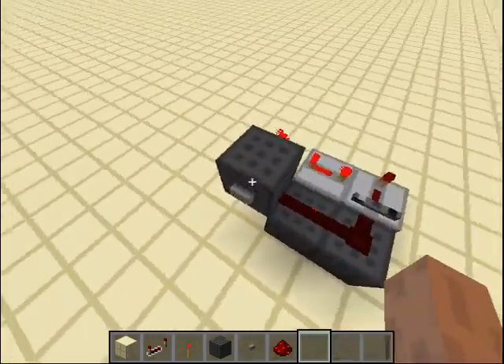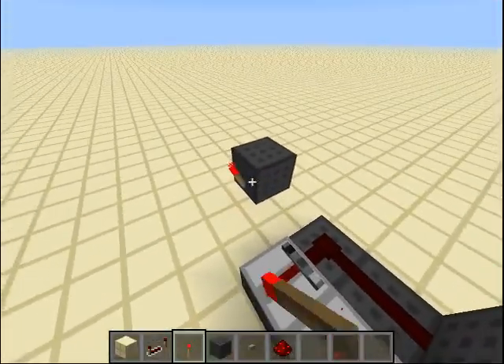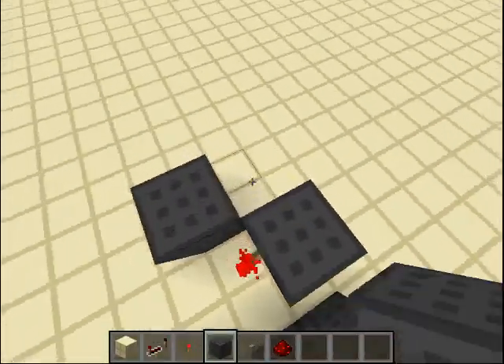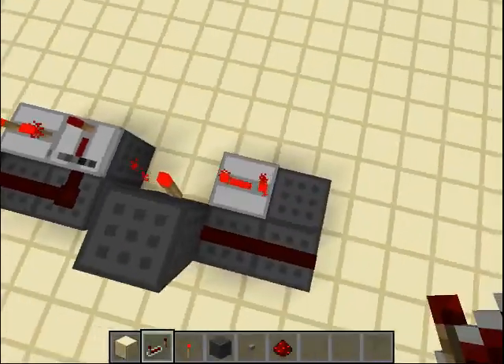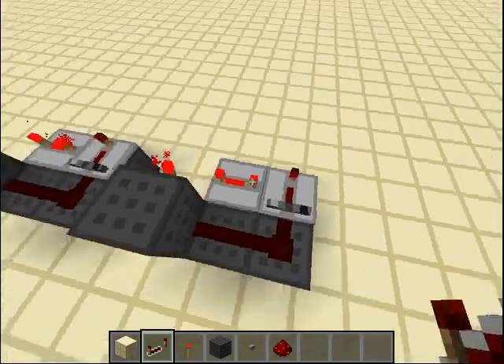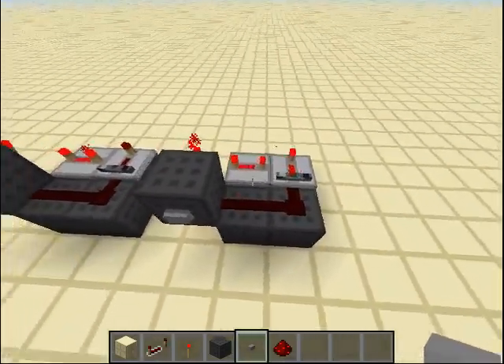All you need to do is place it like this: lock, torch, four blocks like this, two pieces of redstone, a four-tick-delay repeater, another four-tick-delay repeater — and that's it. Of course, one button, and you've got yourself a silent T flip-flop.